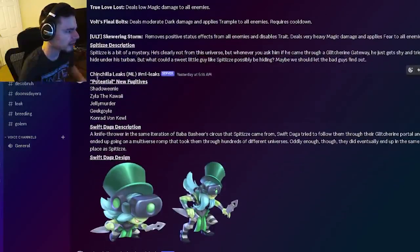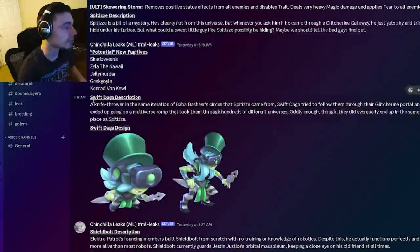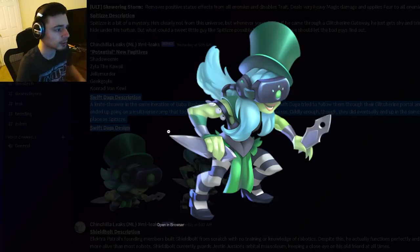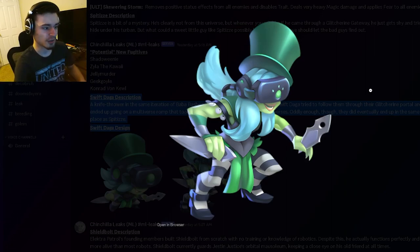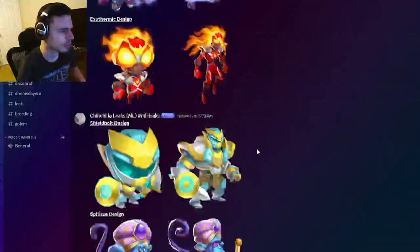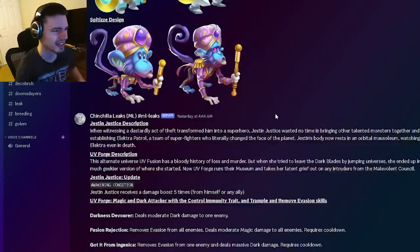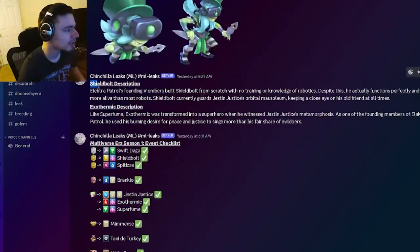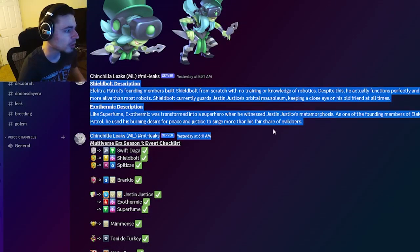We have some potential new fugitive names right here, which are all pretty cool, though the names don't really matter that much. Then we have Swift Dog's description and its design — this is another multiversal monster design and I really like this one as well, it looks really great. Pretty much all of the multiversal monster designs are really cool; the only one I kind of don't like is Spitzy, but all the others are pretty great.